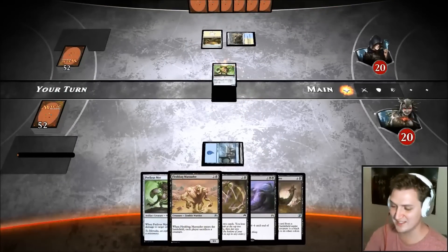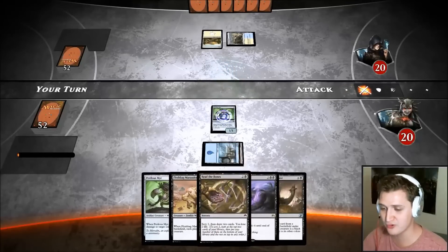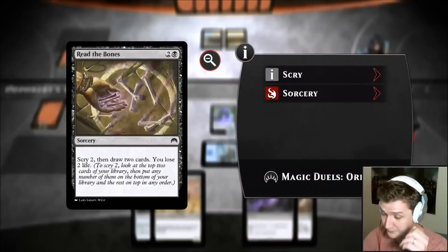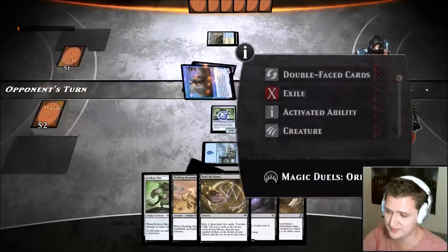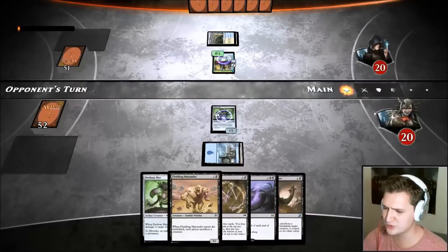We really need a land, and then what do I get with Read the Bones — more draw or more land? With Read the Bones you scry two, and then choose to put one or neither on top. You're going to dig four deep possibly. That creature needs to die — I need to top deck a land.